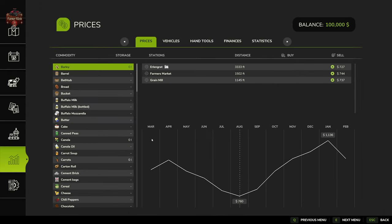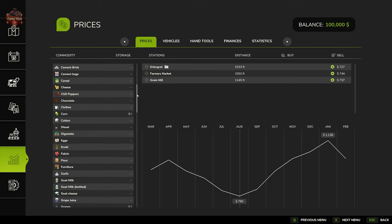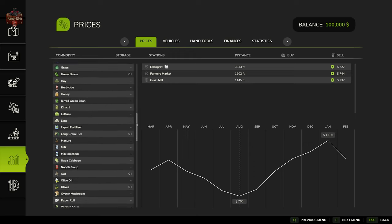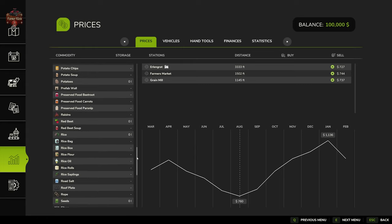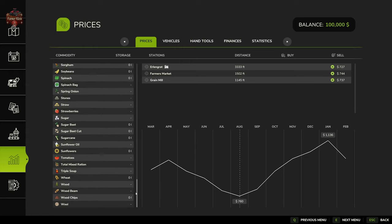There are seven — or eight if we include the train sell point — different sell points on this map. We do have the ability to sell all base game productions and other outputs here on Farm Sim 25, because this map is included with the base game, so it covers all the bases.